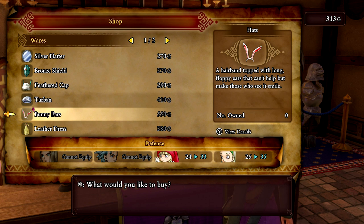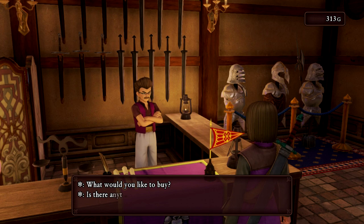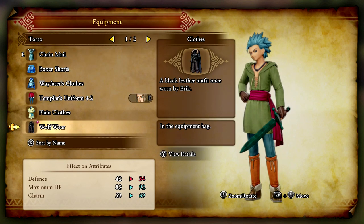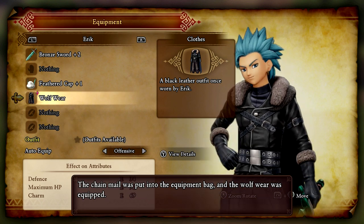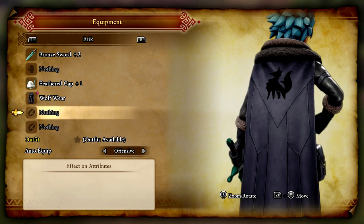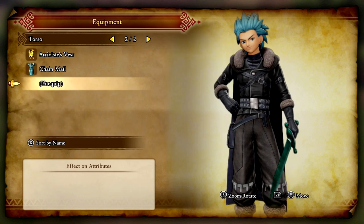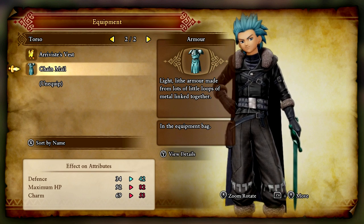Can Veronica wear a bunny outfit? I didn't know she can wear that. Dancer's costume — that looks really good on Serena. Let's equip some of our friends with their new outfits. The Wolfwear was designed by Hiro Mashima, the creator of Fairy Tail — it looks like something from one of his mangas. It's cool looking but doesn't protect as much as Chainmail. Actually, this one increases HP a lot — we'll keep it on.